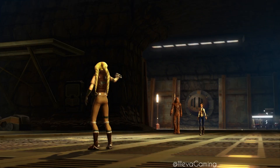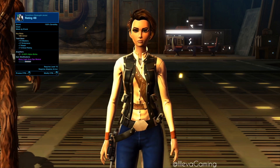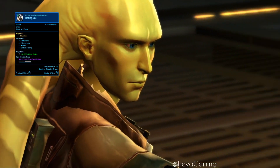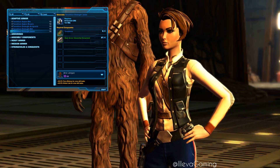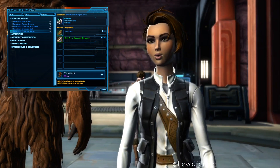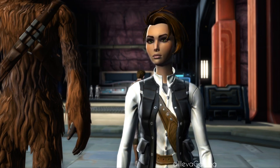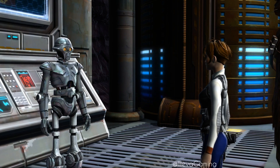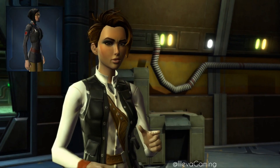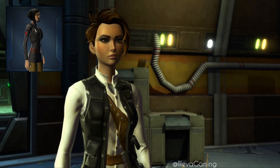To create this look, I am using the Taranthium Onslaught Jacket. This is a craftable armor piece that you can craft through armor mech, which is in the very beginning as you train it. It's a level 10 armor piece in the adaptive armor section. This is however only Republic side, because as soon as you go to Imperial, it looks completely different.